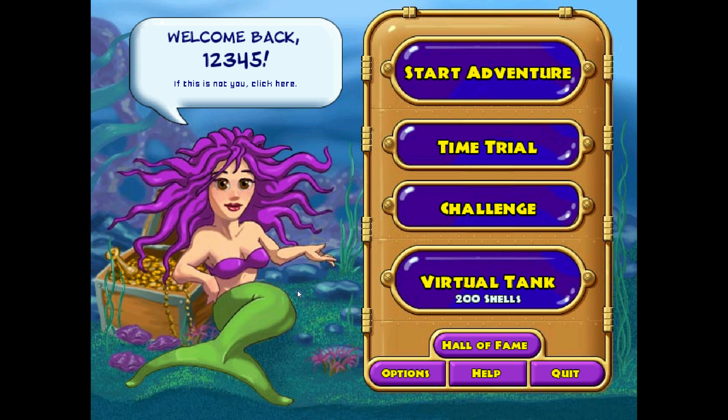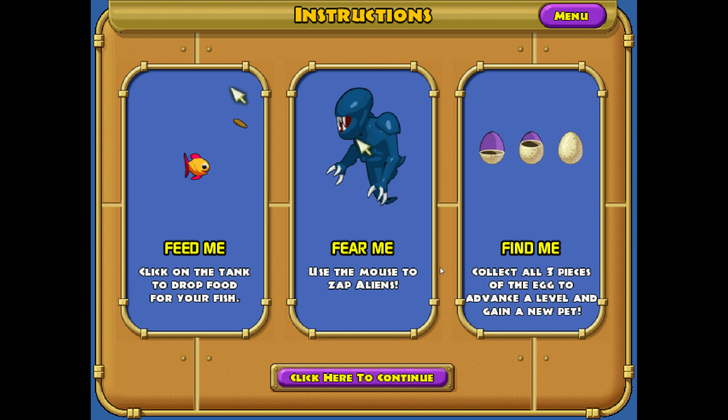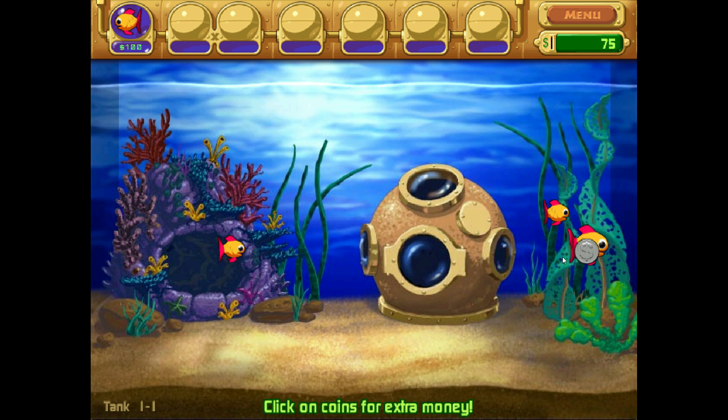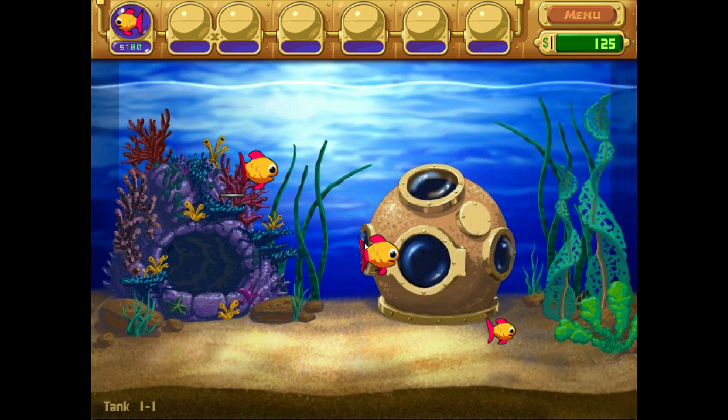Alright, so we feed the fish, zap aliens, and then collect eggs. It costs money to feed them as well. Let's buy another fish — pooping out some coins. This one looks a little sickly. The more fish I have, the more coin they produce.